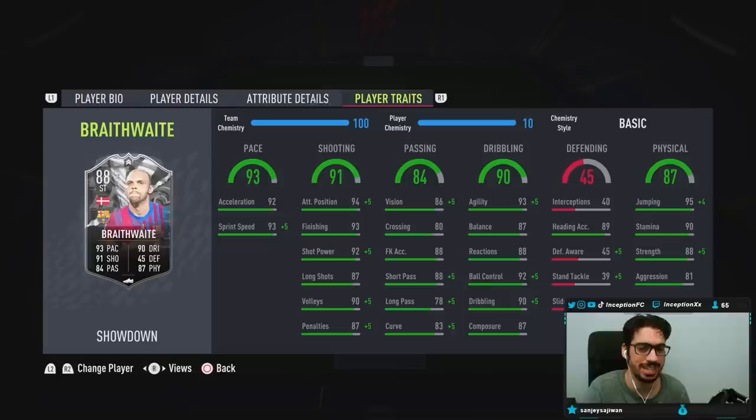With Braithwaite, he is five foot ten, medium-medium work rates, right-footed, four-star skills, four-star weak foot. In-game player traits he has the speed dribbler trait and the flare trait. In-game attributes, the card is going to be working with 92 acceleration and 93 sprint speed.